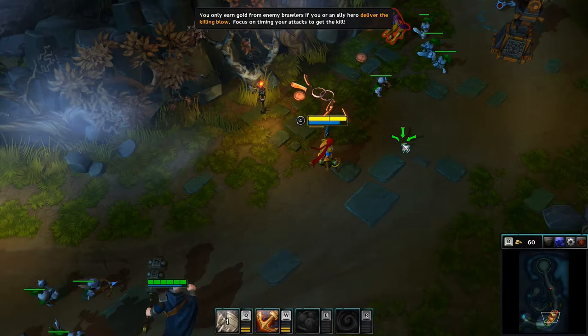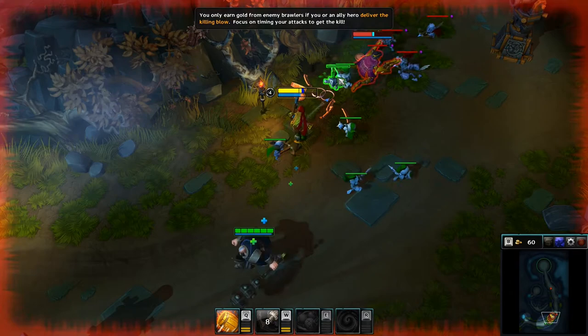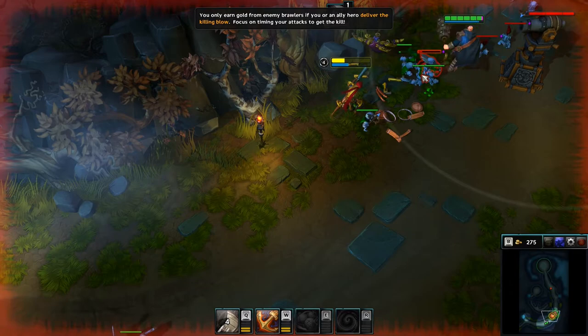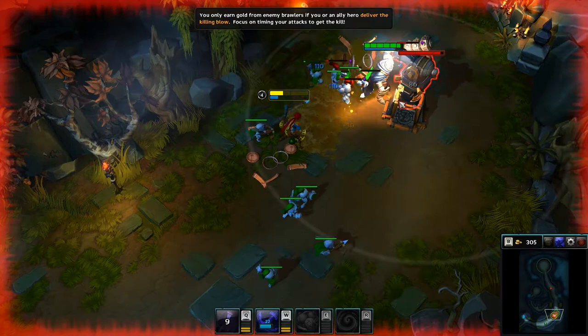You only earn gold from enemy brawlers if you or an ally hero delivers a killing blow. Oh, missed that one. It's a kill. I hit the button. Come on, kill this thing. Awesome. He's dead. Did I get the kill on that one?